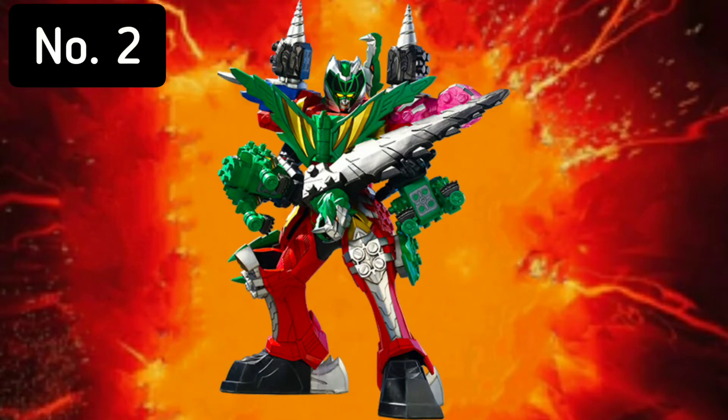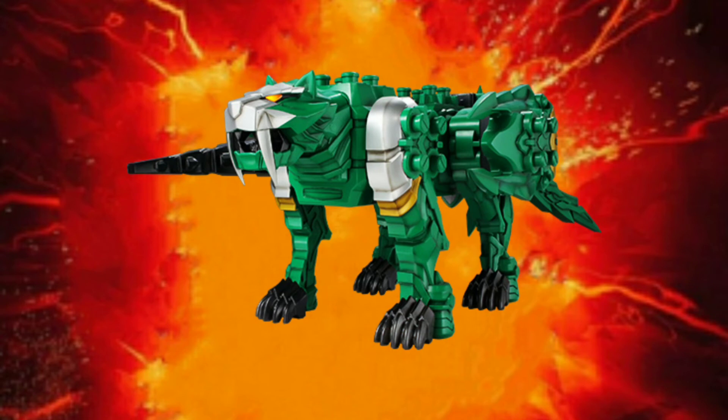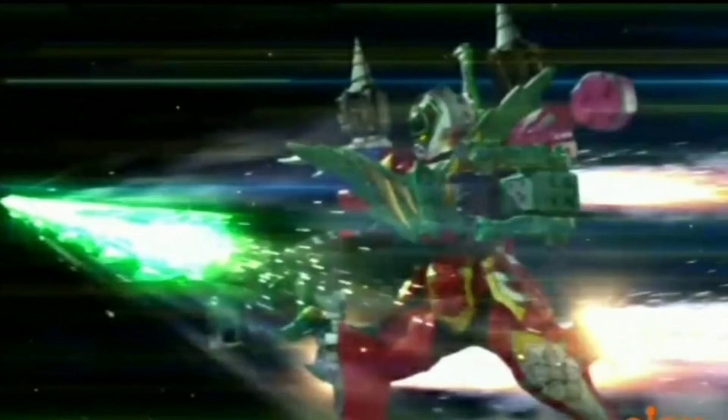Next at number 2, we have the Dino Fury Megazord Claw Formation. This formation debuted in episode 5. It uses the Tiger Claw Zord to enhance its speed and it also gets a bigger sword for better attack. I place it on the 2nd position as most formations make the Megazord slow and heavy, but this formation enhances the abilities of the Megazord with speed.